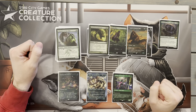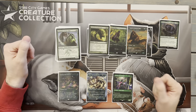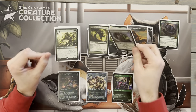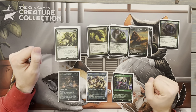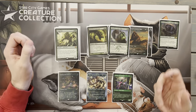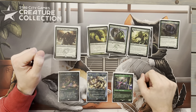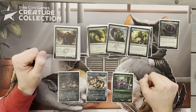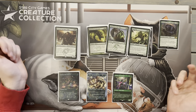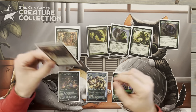Next we have Bellowing Tanglewurm — gives all our green creatures Intimidate, which most of the time makes them unblockable or very tough to block. That's really good. Comes down for three mana with Goreclaw. Then Whisperer of the Wilds, another mana dork — this one taps for two mana most of the time, which is exactly what we want. Then Vengevine — Haste, two mana when Goreclaw's out, and whenever we cast the second creature spell in a turn, we get to bring Vengevine back from the graveyard.